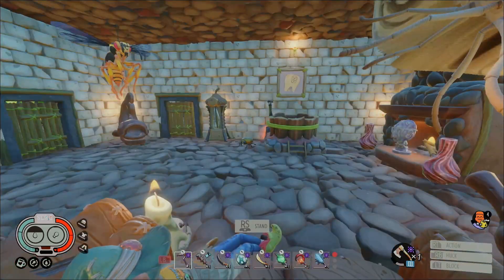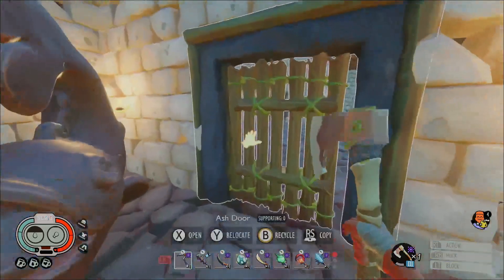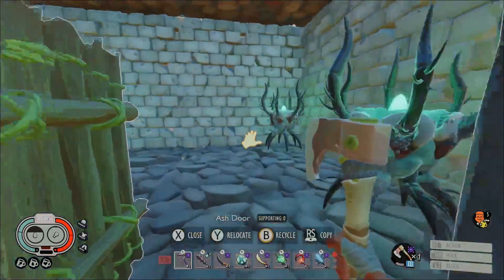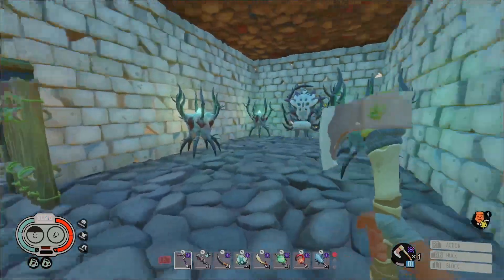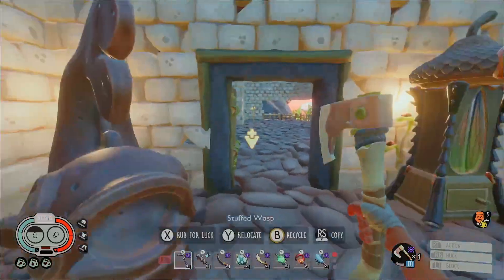I don't know why I wasn't rendering it. This is dubbed the cozy room now in the new wizard building. So now we have pretty much every room filled out in this. Got the little throne room over here with the infected broom mother stuff for commemoration. Got the cozy room for just kind of chilling, hanging out, vibing with your friends.